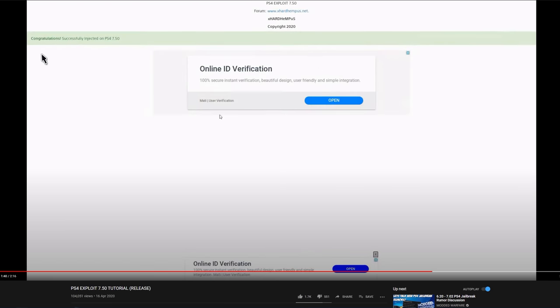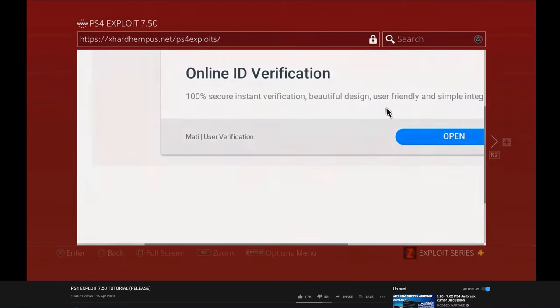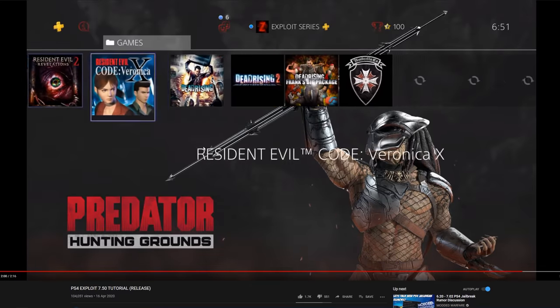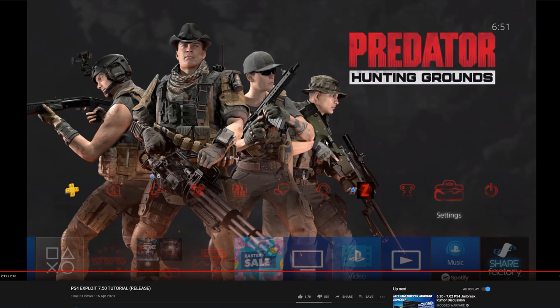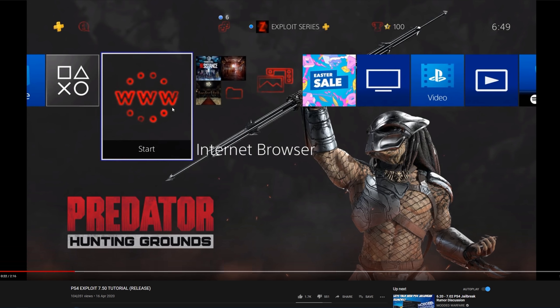He just shows he has a bunch of games installed and then the video just ends. There was no proof of an exploit anywhere. He already had all those games installed right at the start of the video — you can see the games folder right there. He didn't show that he couldn't run any of those games before he ran the exploit, and he didn't even show him running the games after he ran the exploit. So yeah, there's no proof of any kind of exploit there whatsoever.